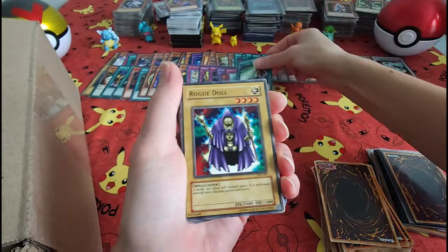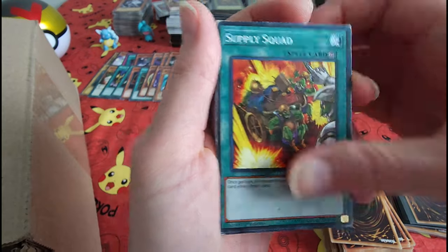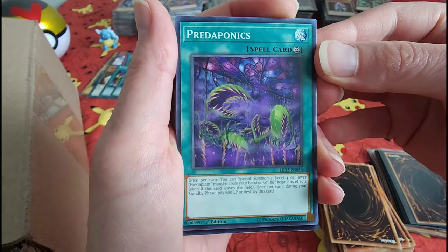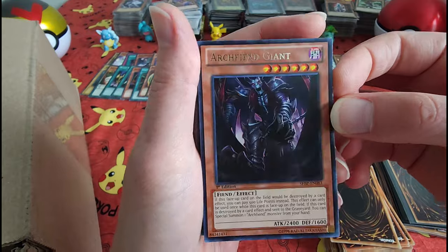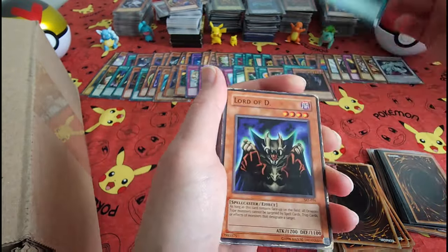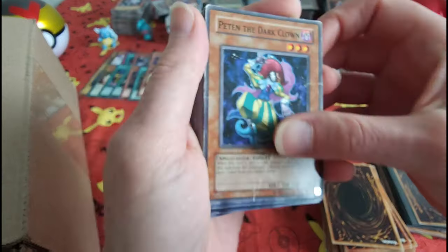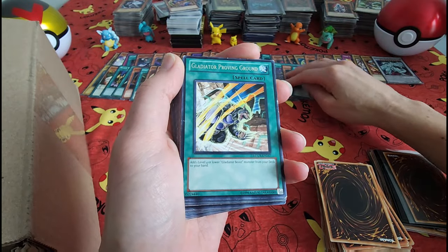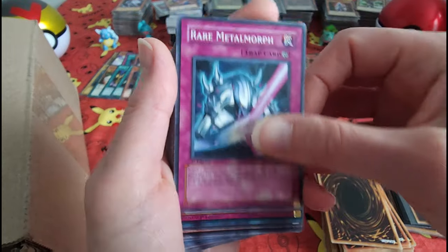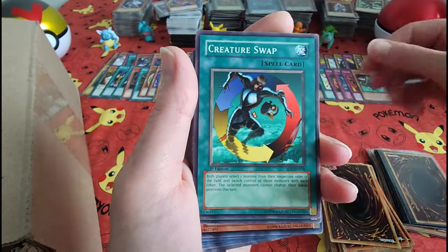Illusion Magic — nice. Rogue Doll — sounds like a movie. Chucky! White Elephant's Gift. This is a bone — did the elephant give you one of its bones? The Dark Clown. Why are there so many clowns in Yu-Gi-Oh? I hate it. Clowns are creepy. Creature Swap.